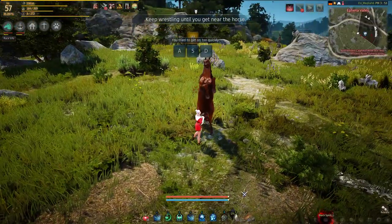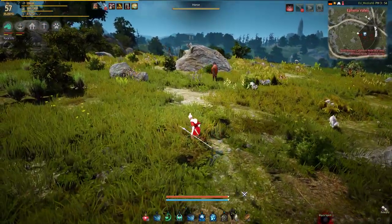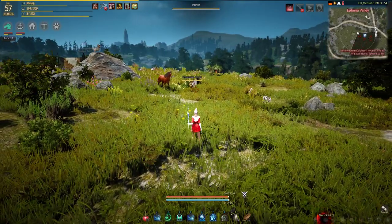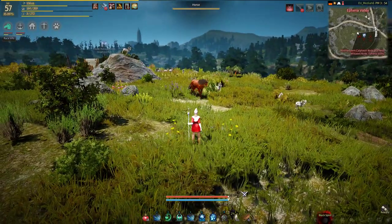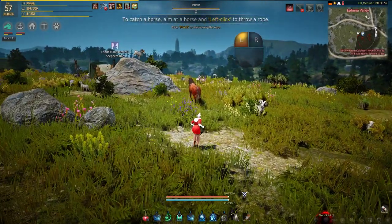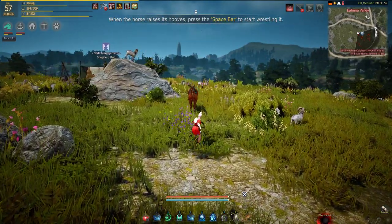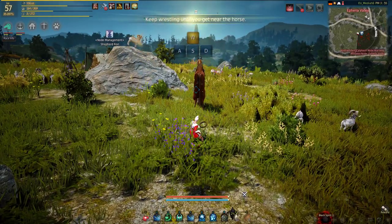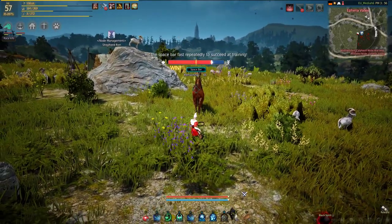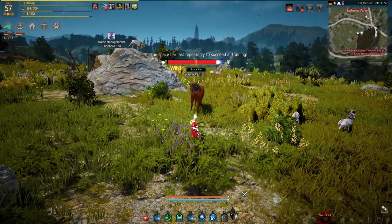I'm just going to try to jump on. He didn't like that. So when you get kicked in the face, obviously you have to start all over again — you lose your capturing rope, the horse runs away, so that's never good. Let's feed him some sugar. I like to make sure that they rear at least once. It's probably a tinfoil hat thing, but I don't like to just walk up to a horse — I feel like I don't succeed as well if I just walk up and don't let him rear once.